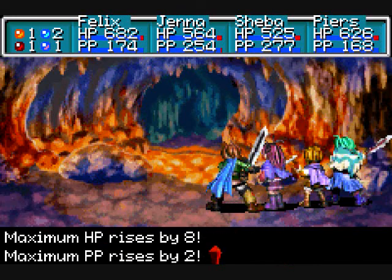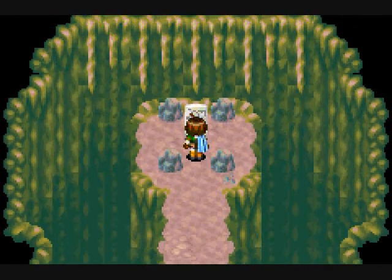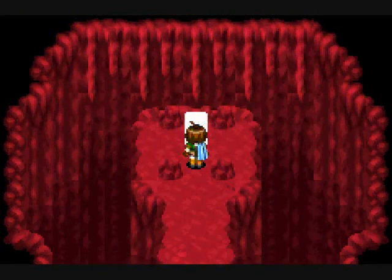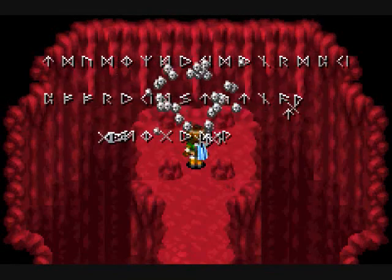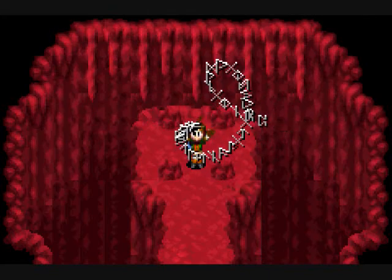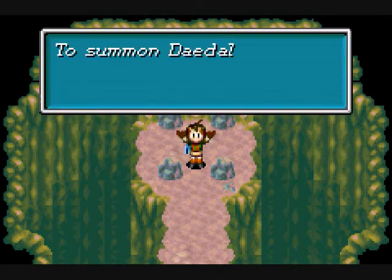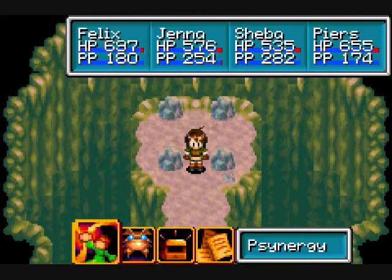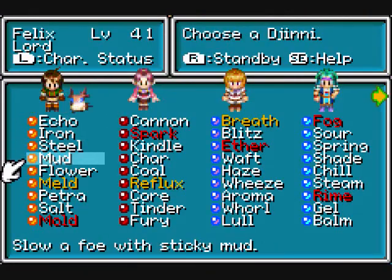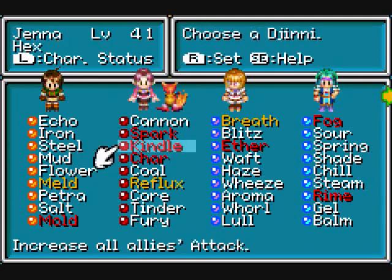8702 XP, some coins, and another new tablet. So I got through here with two episodes — minus the time I spent using Retreat, which was dumb. I admit that, that was really dumb. Daedalus: four Mars and three Venus. I guess it's time to see what that does.